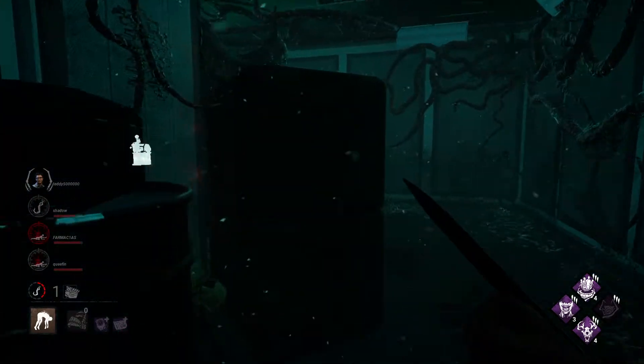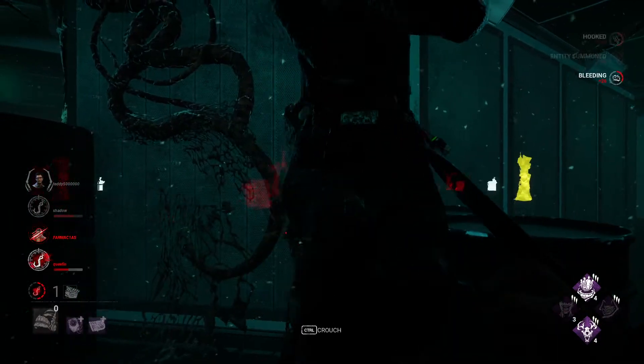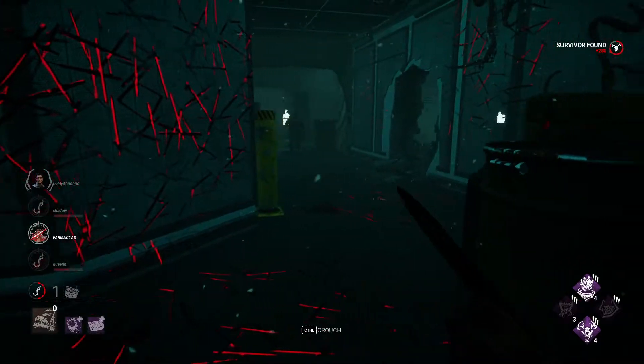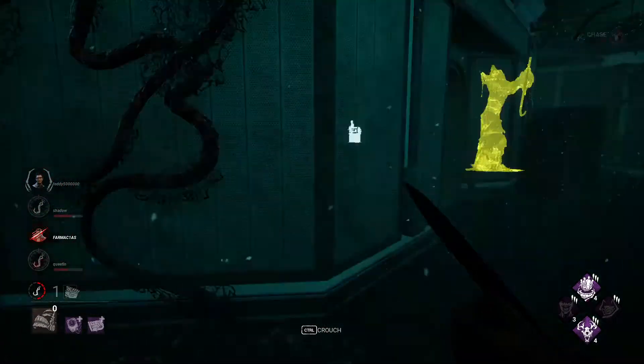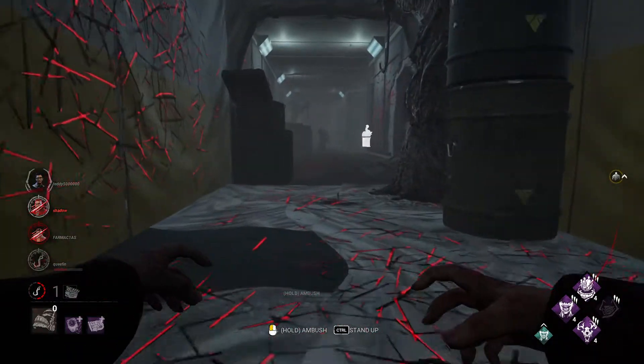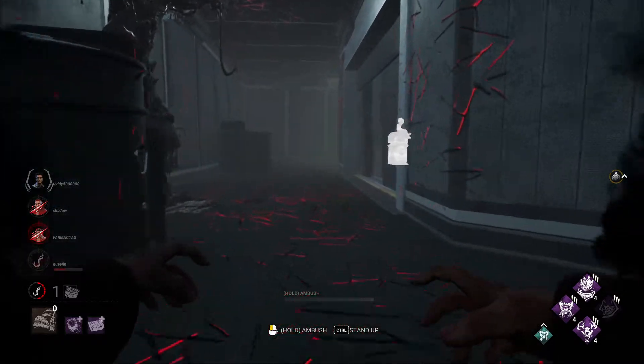If I'm far enough away, if they get the save I can get fourth and fifth stack. They might just be looking for a Barbecue aura right now. They picked up this guy — which was not a good idea. Oh, you had Unbreakable because it's Bill. I'm just going to head this direction. There's fourth stack of Barbecue. That guy's hat's coming off any second now.